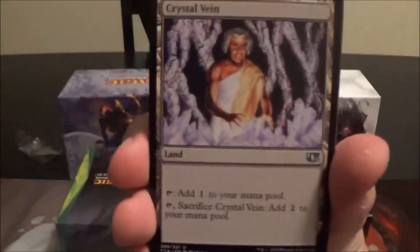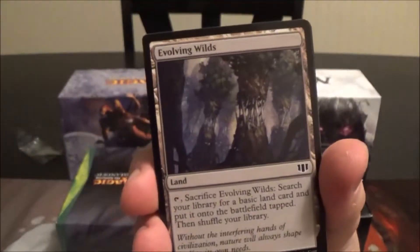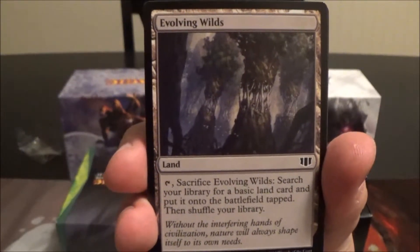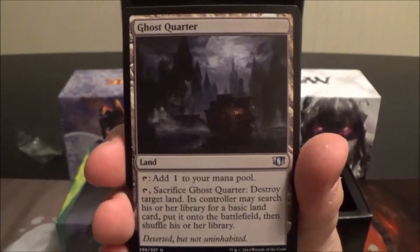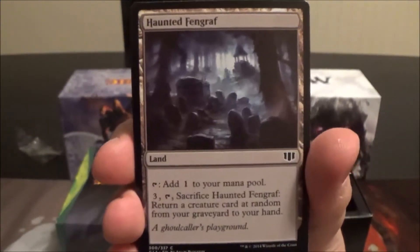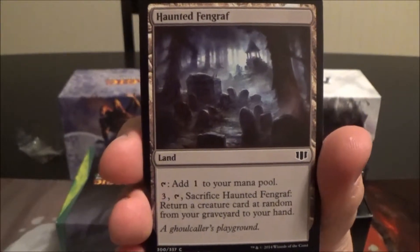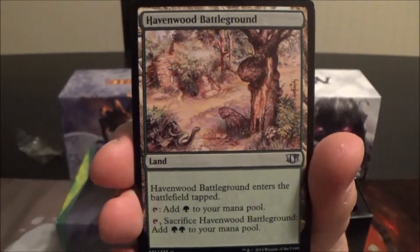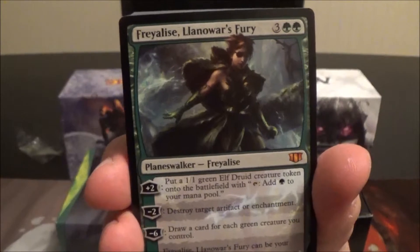Now into the actual deck. The first card is Crystal Vein — taps for colorless and you can tap and sacrifice it to get two colorless. Evolving Wilds is interesting since every basic land here is the same, so filtering isn't really needed. Ghost Quarter blows up lands and the controller can search for a basic. Haunted Fengraf taps for colorless and you can pay three, tap, and sacrifice it to return a creature from your graveyard to hand. Havenwood Battleground comes into play tapped and you can tap and sacrifice it for two green.